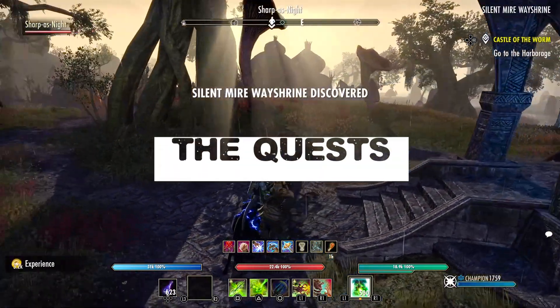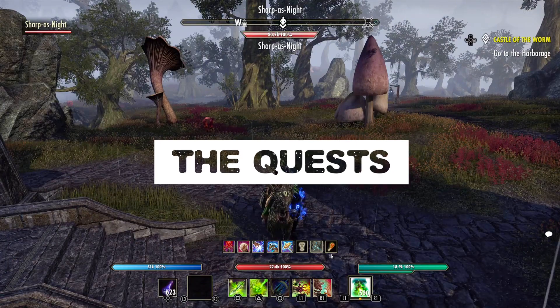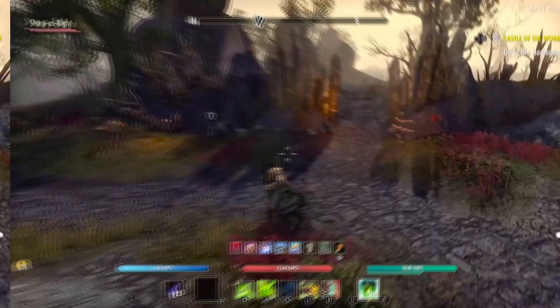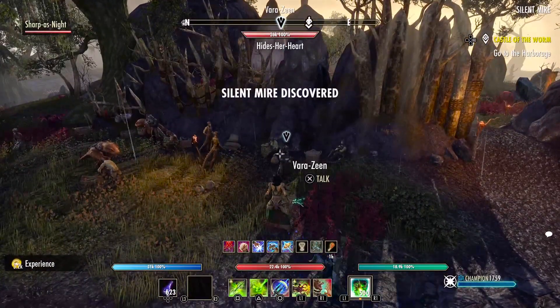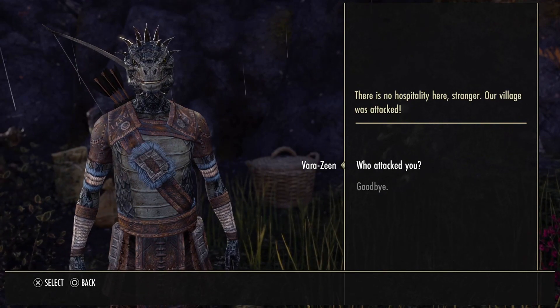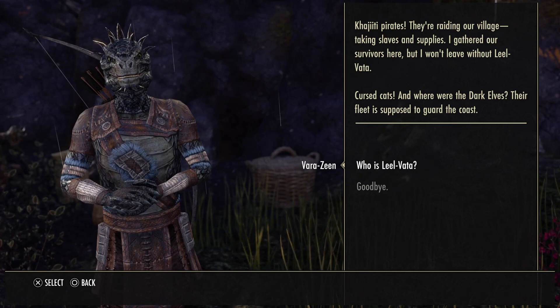The two quests we'll be doing are relatively short and shouldn't take up too much time. You can also do the quests on multiple toons if you want more than one lightning staff. Speak to Varazine just outside Silent Mire. He informs you that the village has been attacked by pirates and will send you in to speak with his mate, Leel Vata, who has been trapped inside.